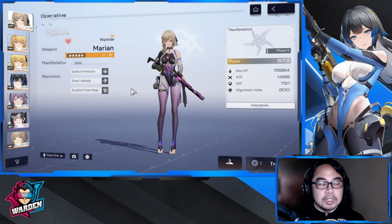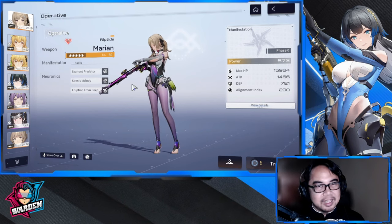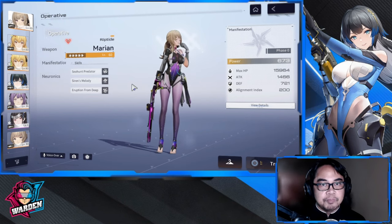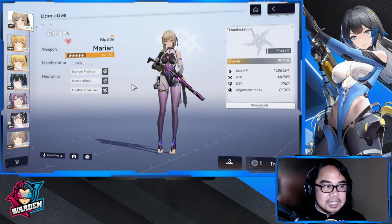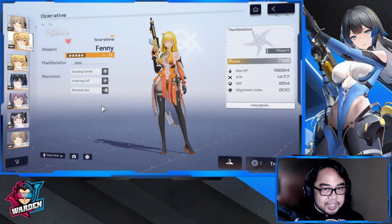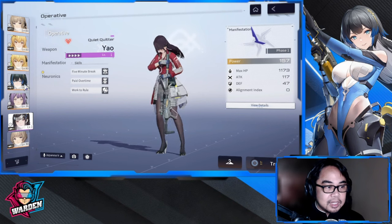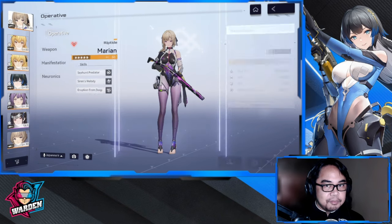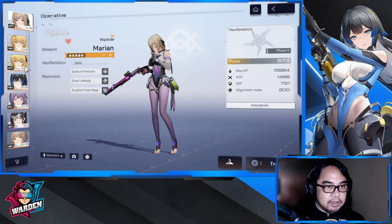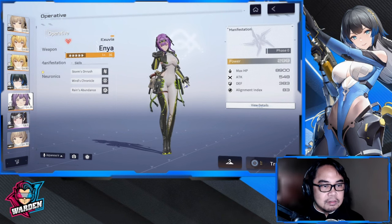Right now it would be too early to consider elemental weakness, especially for free-to-play beginners. You don't have a choice on the operatives you get, so you'd have to rely on building your first six and then try to cover elements available. For my team: I have Fanny Starshine for Kinetic, Yow for Frost, Katya for Frost, Marion for Chaos, Coronet for Electric, and Enya for Electric — so I'm just missing a Thermal component.